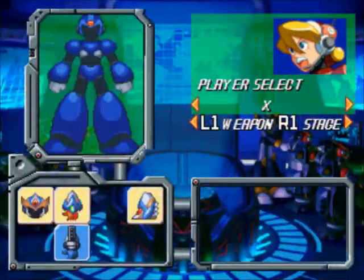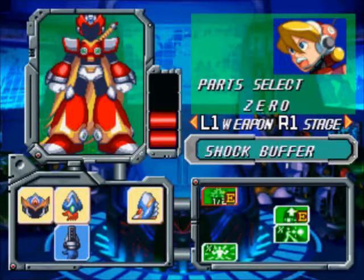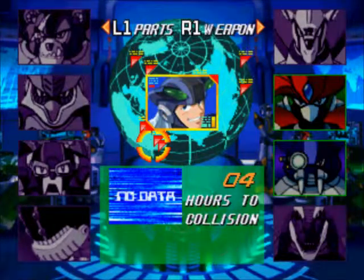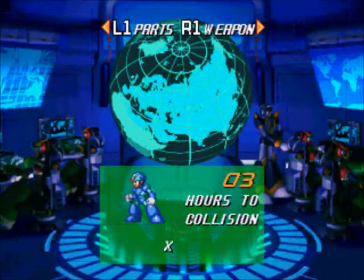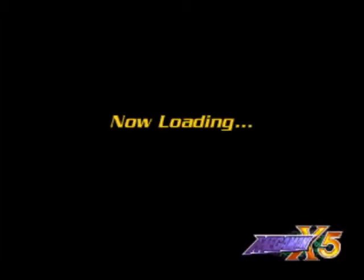Looks like Dynamo's back to waste more of our time. Before I take him off, I'm going to attach a couple more parts. The power-up parts I've been getting are mostly for X, but Zero can use a few too. Shock buffer is important — it was either shock buffer or hyperdash, and hyperdash isn't really that important.